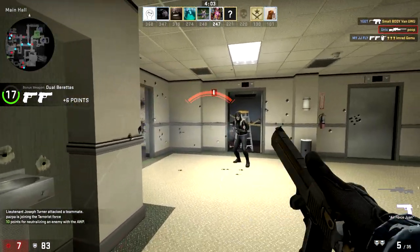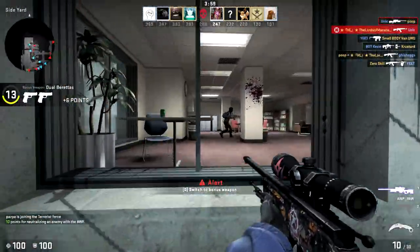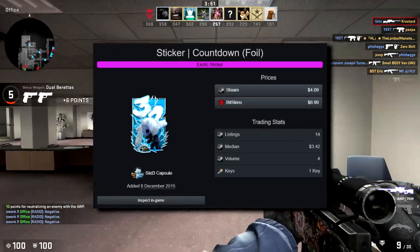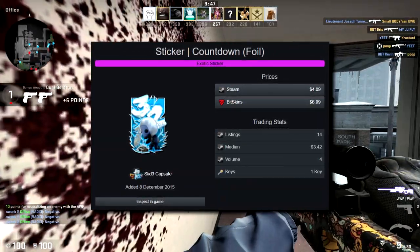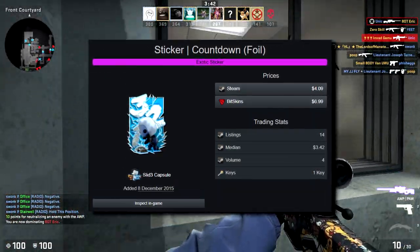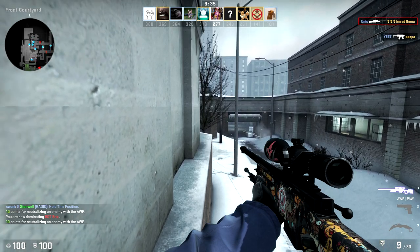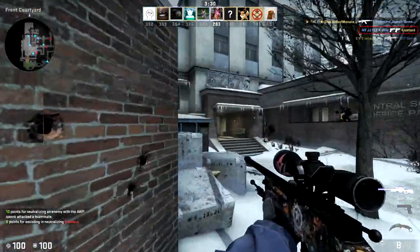The next one is also a pink from the same collection, so maybe it's just this collection that isn't that popular. There's only 14 of these on the market and it is the Countdown Foil — it looks way cooler than the last one. It's basically a CT trying to defuse but it's like three, two, one — I'm assuming he doesn't get it. That is a cool foil.